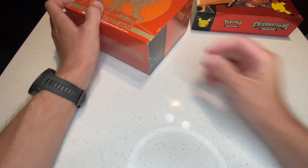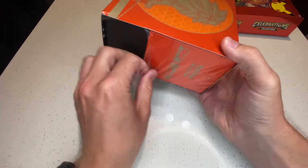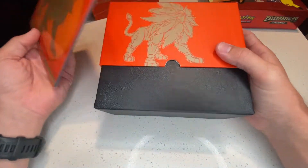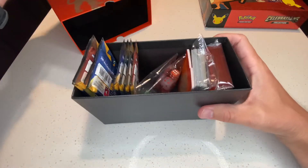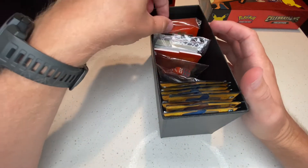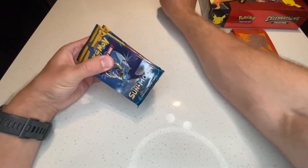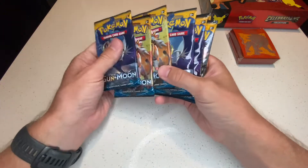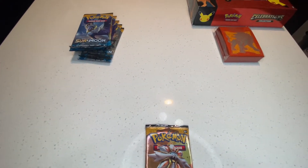Before starting, I was going to look up what the big chase cards were in Sun and Moon since it's been a while since I opened a Sun and Moon pack. When I edit the video you guys will know the value of these cards, but when I pull them I might not even know the true value. I went with the orange Elite Trainer Box this time because last time I got the blue one.